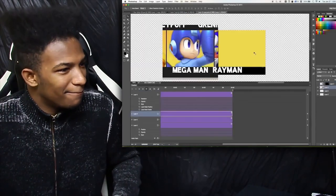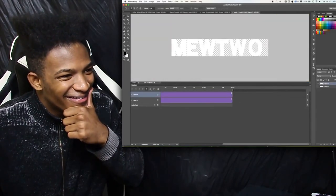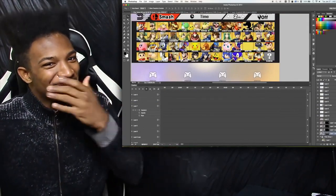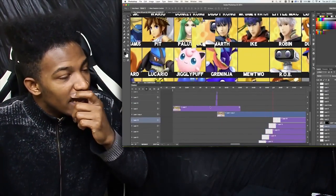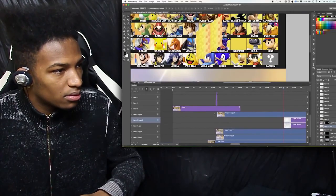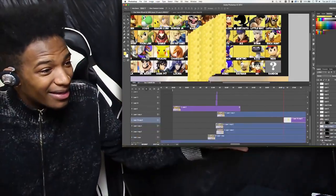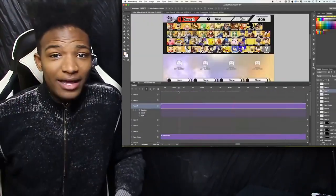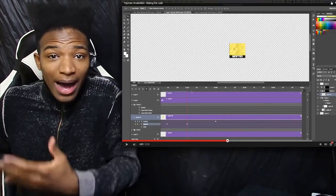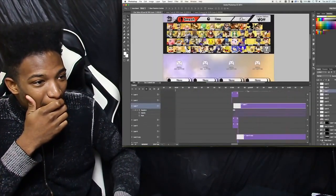He also changed the way it was shaded, and changed the shape of Mewtwo's head a little bit to better match the art shown during the Nintendo Direct. He put him between Greninja and Rob, moving Captain Falcon next to Little Mac, and made a space between Sonic and the Mii Fighters because Rayman being a third-party character made more sense for him to be in the bottom row. He also needed to replicate the flames in the background — a difficult process because he had to patch together bits and pieces of the flame pattern. I did not think you could fake that flame pattern. That's one of the main things that made me think this Rayman thing was real.